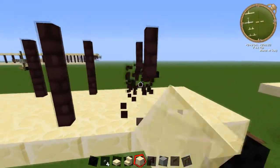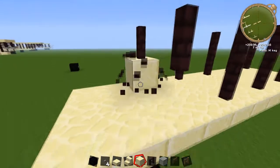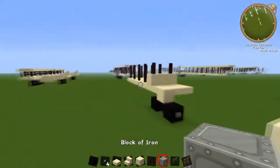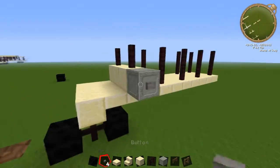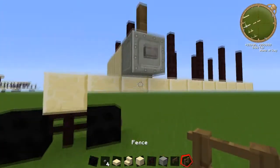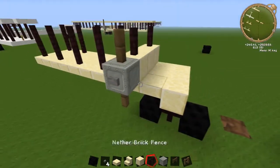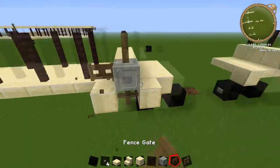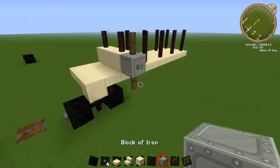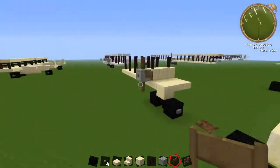Now we're just going to build the engine part. Just knock out these two here — the last fence you should have done. I'm going to put down three blocks on top of this, put an iron block on the front of each one, then put another block on the front of those iron blocks, and build some propellers. There's going to be a fence post on the top and bottom, and then we're just going to put the fence gates on the sides. Very easy, and we'll just build the actual cap itself up.